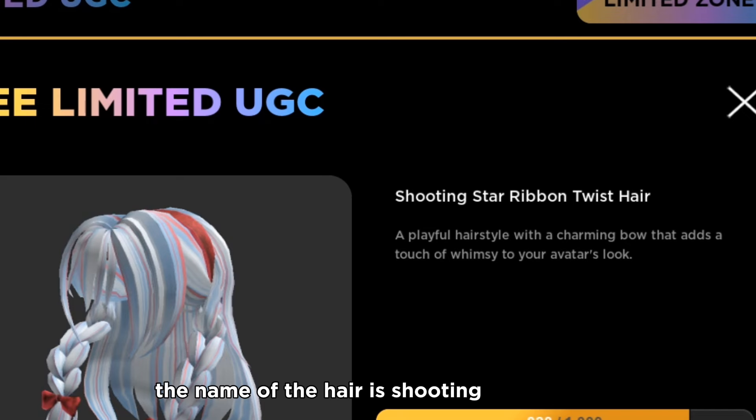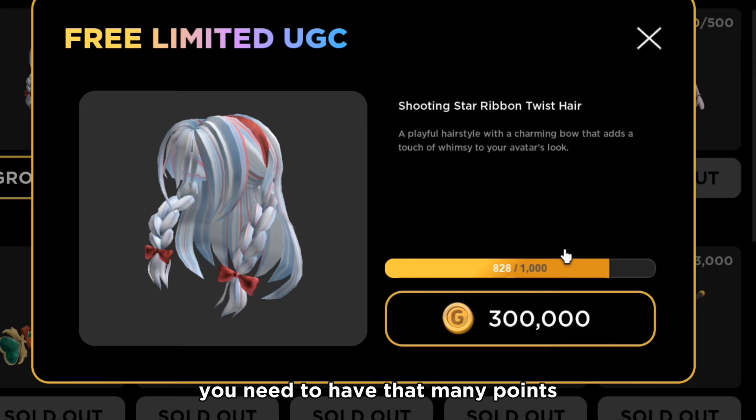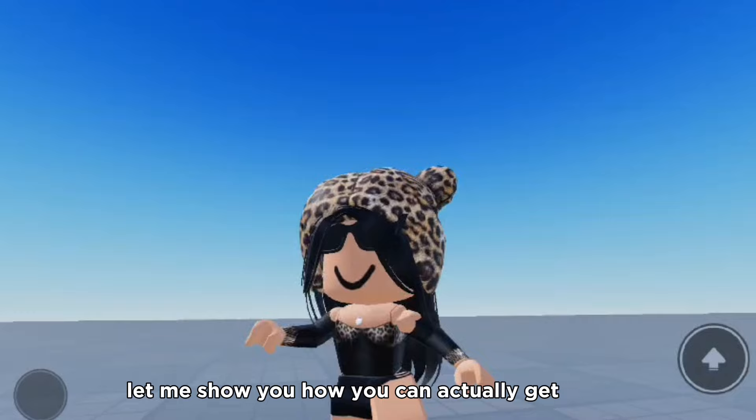The name of the hair is Shooting Star Ribbon Twist Hair. To get it, you need 300,000 gold coins. You need to have that many points, and then only you will get the free hair. Now let me show you how you can actually get points, and also a code that will give you a lot of points.